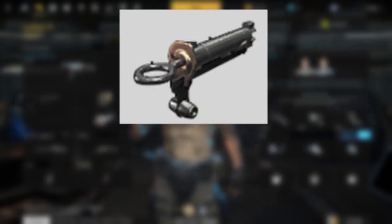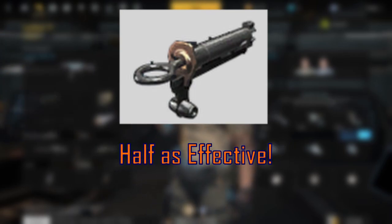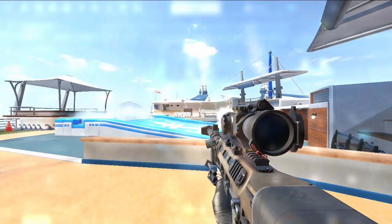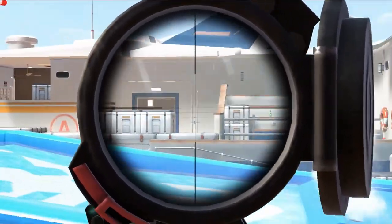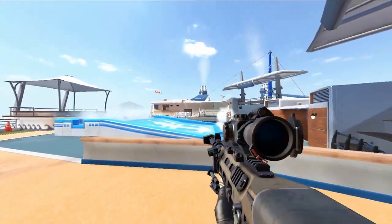Not only have the bolt-action sniper rifles themselves been changed up, but the straight-pull attachment has also received a nerf, making it half as effective. These semi-auto snipers have also been looked into — recoil control stats have been increased, but the fire rates of those same guns have been decreased.